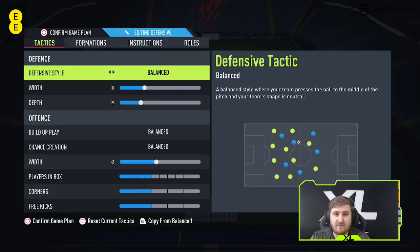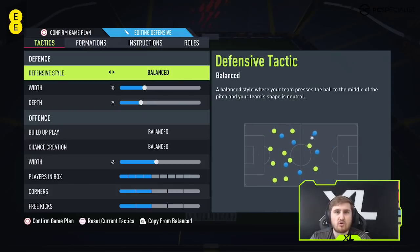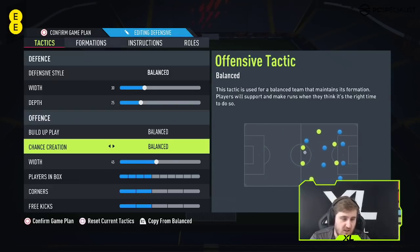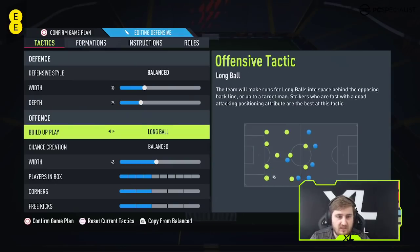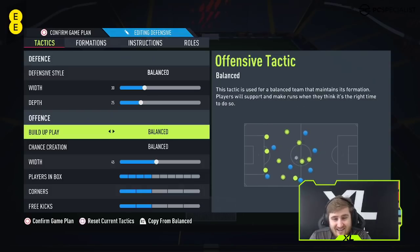For the defensive style, I'm going balanced because I think drop back is too hard to press against finesse shots. In the 4-2-3-1, I don't think it's an aggressive tactic that really needs any of the press options. This is a really solid tactic that I think is going to get fairly consistent results — I've played like 30-40 games in Rivals and found it works well. It's probably been my most consistent tactic. For build-up play, we are going balanced; chance creation, balanced. I need to experiment more, but balanced has been working really well for me.